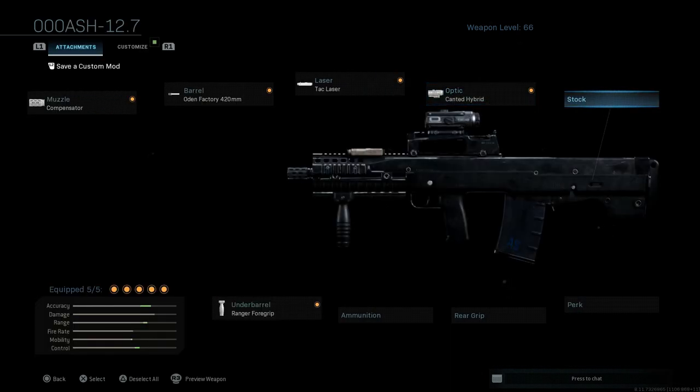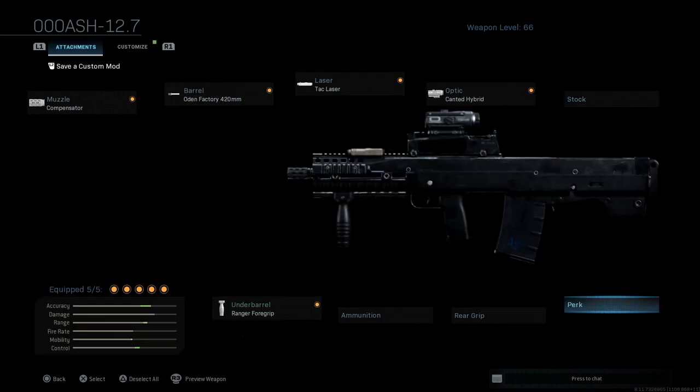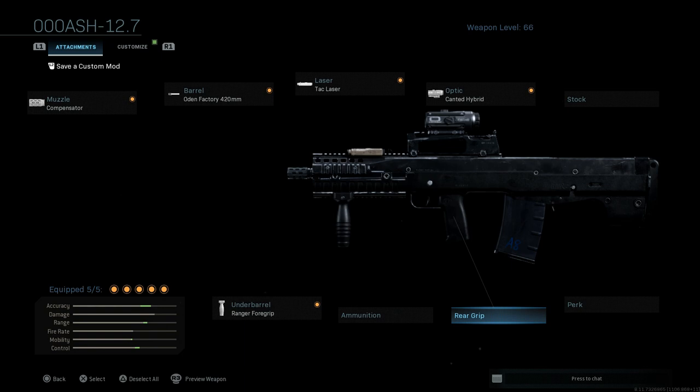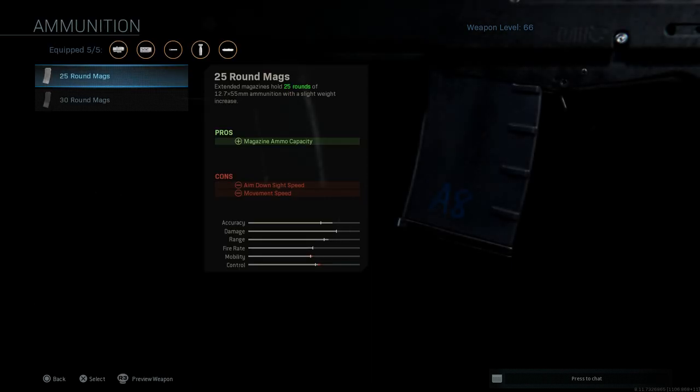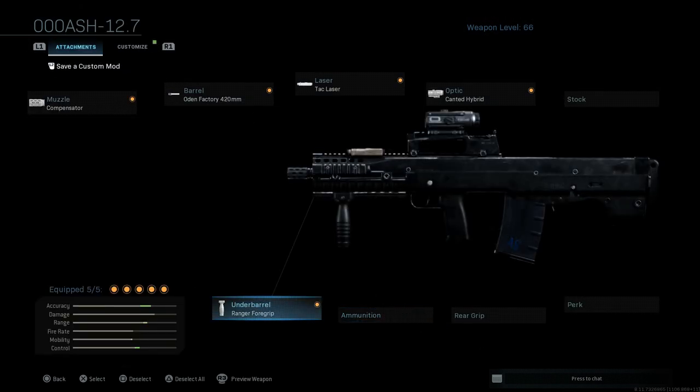For the stock, I was running the FTAC XL Elite Comb to assist with ADS speed and aiming stability, which also boosts mobility, but I had to take it off due to other attachments. I'd recommend it if you swap out one of my other picks. I'm also skipping the rear grip, perk, and running just the base 20-round magazine - it does come with 25 and 35-round options, but the 20-round mag especially in realism is more than enough.